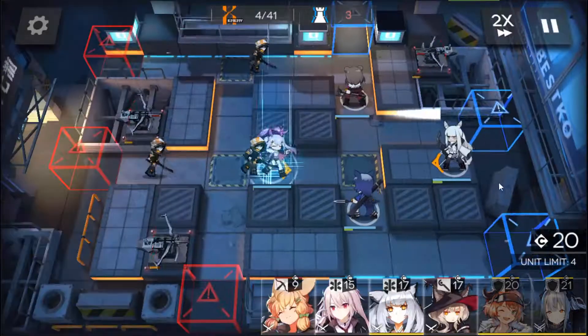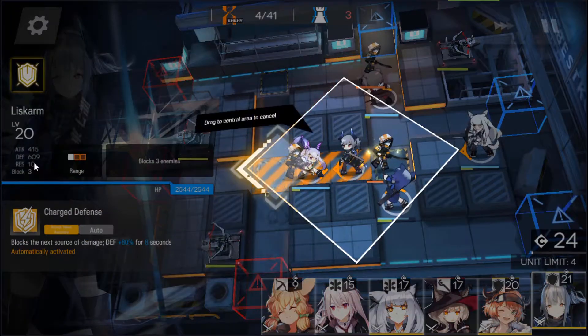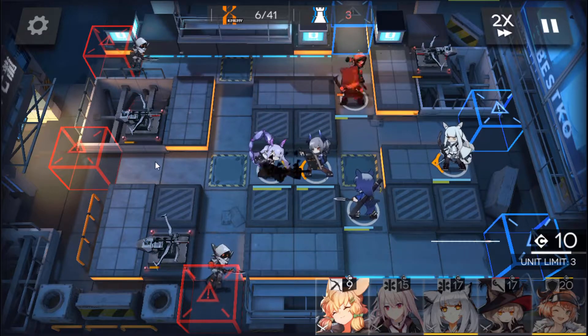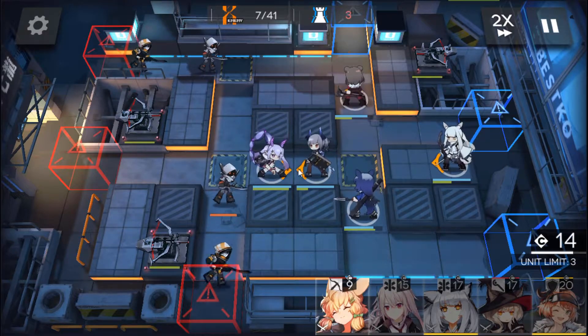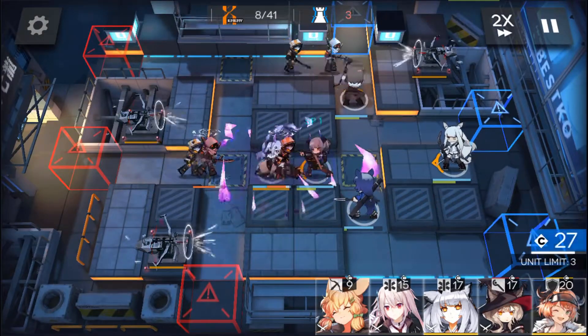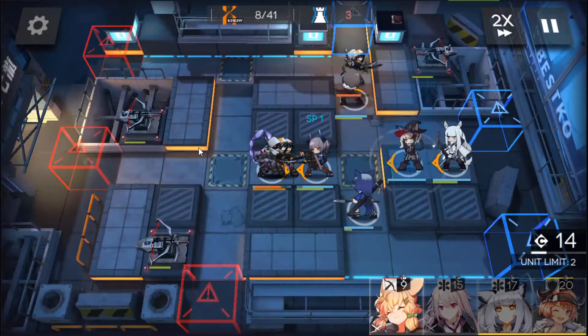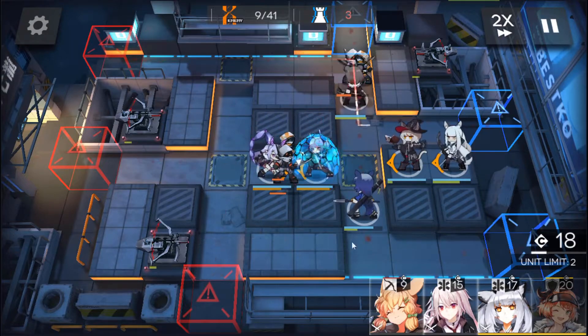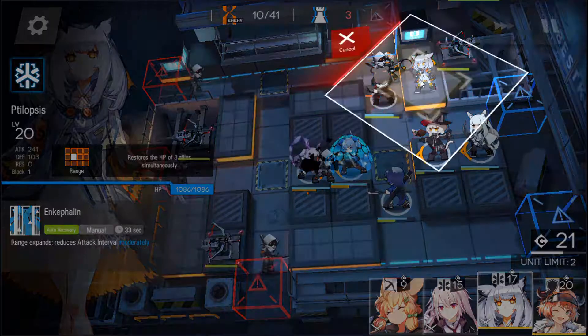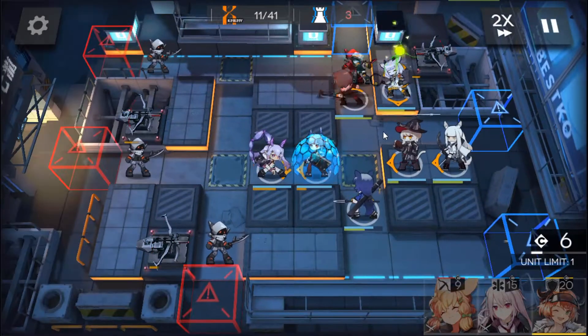I'm gonna jump straight to placing Manticore there and then Liskarm after that, just to block off all enemies that pass through this lane. And then once we have enough, I'm gonna drop in more units and we can start dropping down our healers. I'm gonna start off with this healer here.